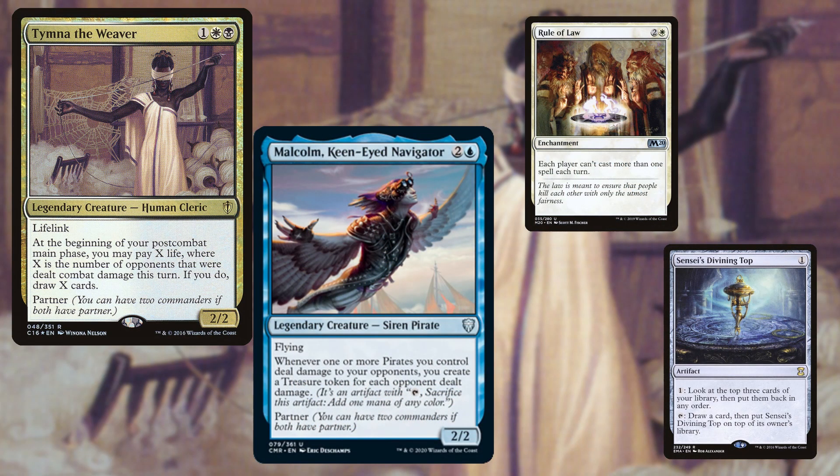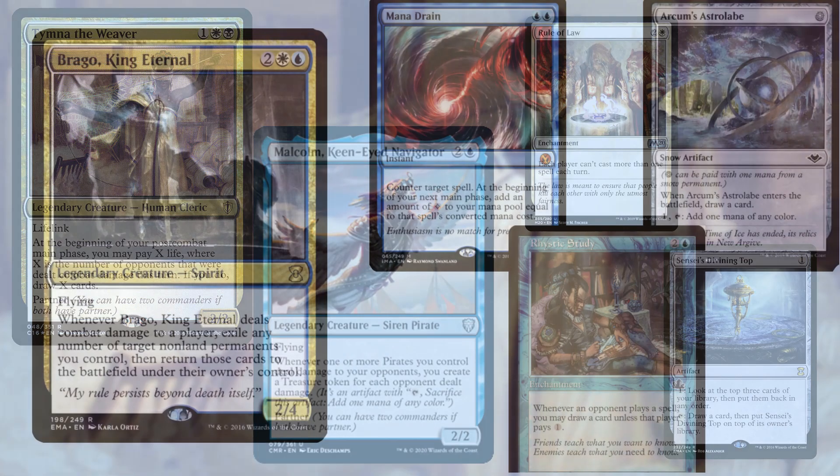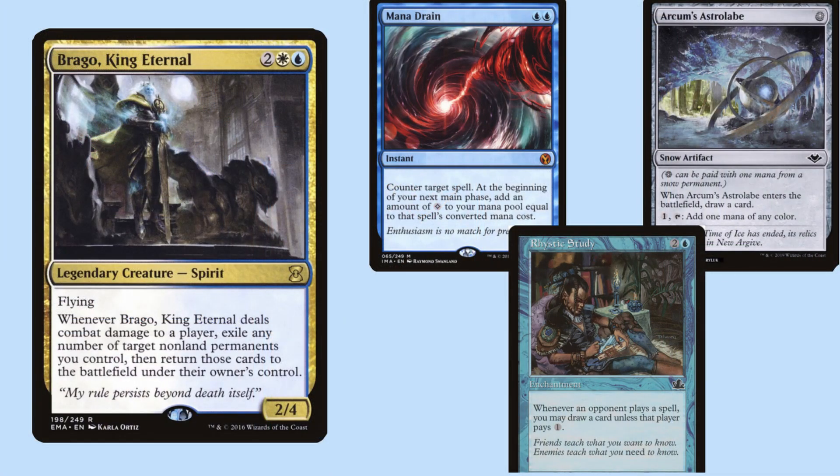Third up is MTG Loots, who has brought his Tymna Malcolm Artifact Stax deck. His goal is to lock the board down and whittle his opponents while gaining advantage from his commanders connecting. He relies on rule-of-law effects to really hinder his opponents. And bringing up the rear is Porfs, who is piloting Brago King Eternal — the only non-Tymna deck at the table. This is an Azorius control deck that uses lots of fast mana and stax pieces to slow his opponents down. He relies on Brago to reset his fast mana and gain advantage. But without further ado, let's get on to the gameplay.